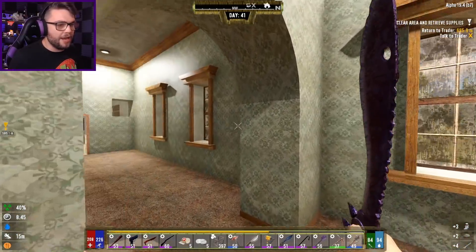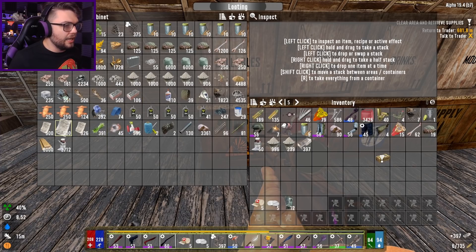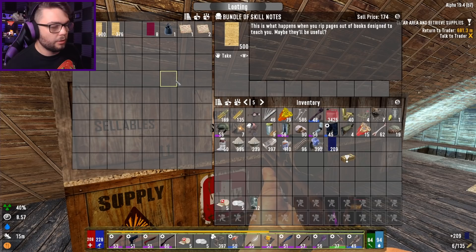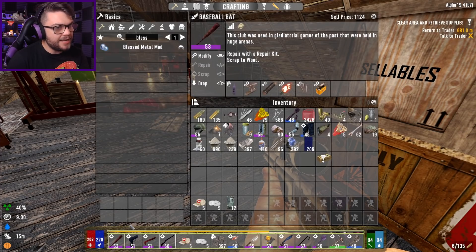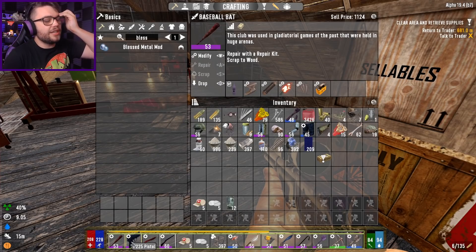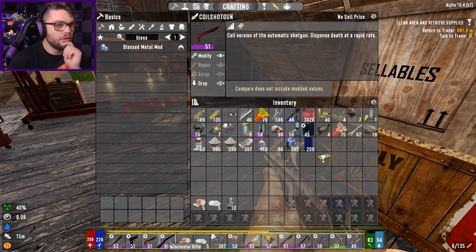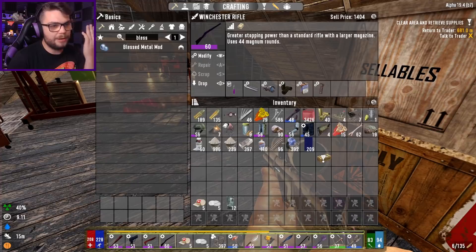They've got the anti-rad and the anti-demon as well - the game has kicked up a notch. So the Blessed Metal mod needs 15 generic schematics, steel, glue, mechanical parts, springs. I've also got almost 900 skill notes as well - probably worthwhile making myself a mastery book at some point. How many Blessed Metal mods do I actually need? Does the baseball bat need one? I do rely on melee pretty substantially on horde nights. I've got four Blessed Metal mods - I can put that into everything.